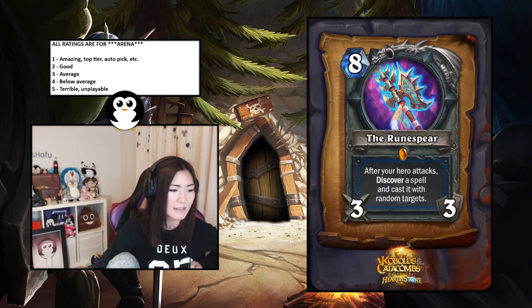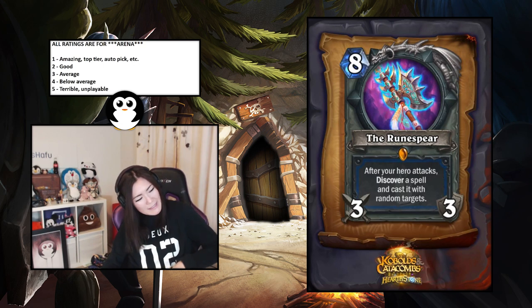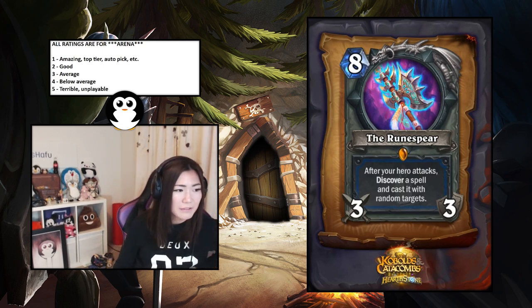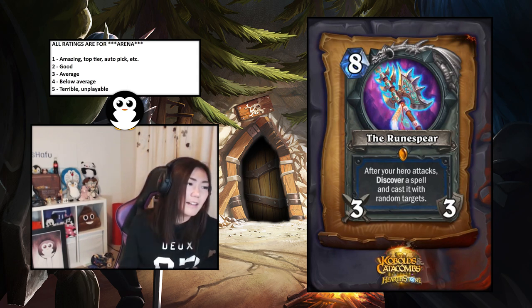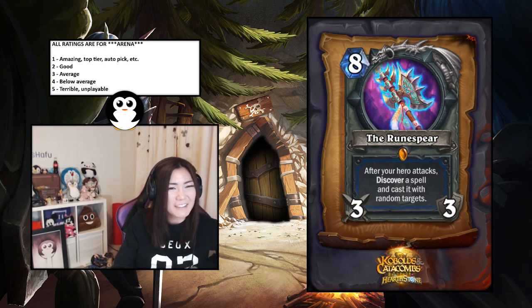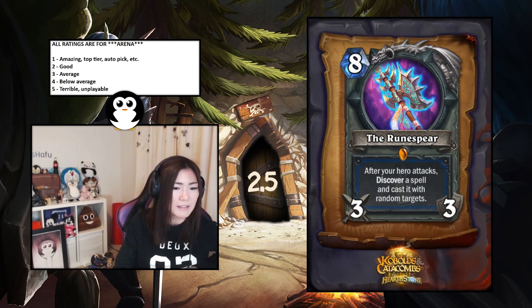The Runespear — Shaman legendary weapon, after your hero attacks discover a spell and cast it with random targets. I don't think it's that good since it's random targets. But you can discover Bloodlust, Evolve, or that new seven-mana spell stone. It's really expensive the first turn but the next two turns are pretty nuts. I'm going to say 2.5 — I don't think it's that bad.